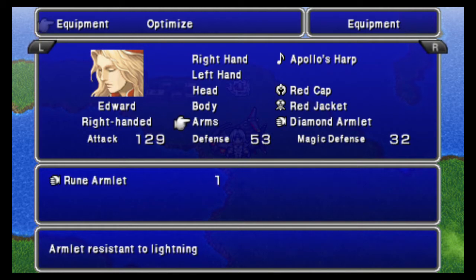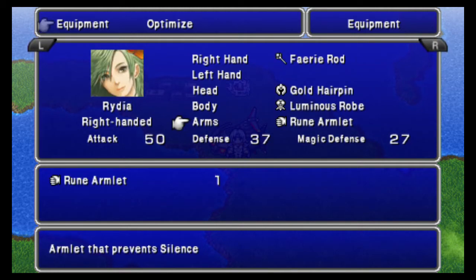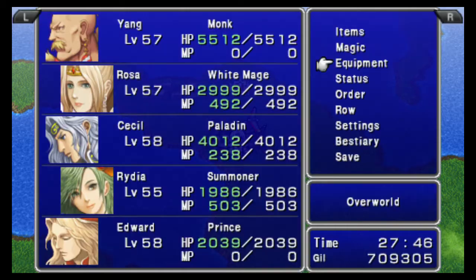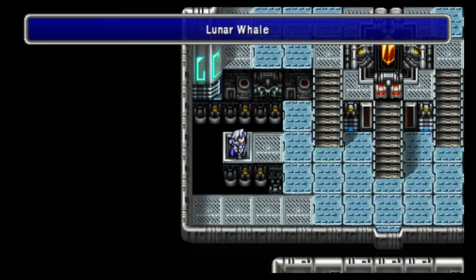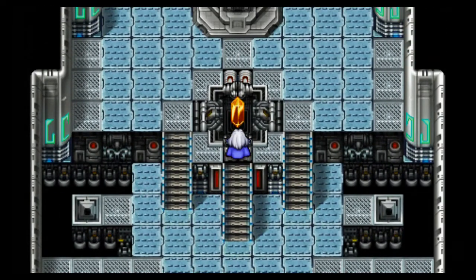I think I bought one more Diamond Armlet for Rosa, but everybody has Diamond Equipment on their arms. You buy the Diamond stuff at Tomra — any Diamond Gauntlets or Armlets you need. Rune Armlets are at Dorbin Castle. Here we go, we're gonna head on into the Moon now. Again!